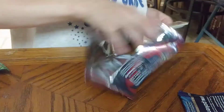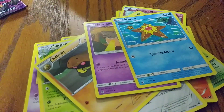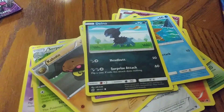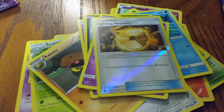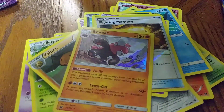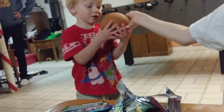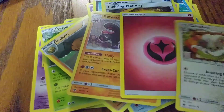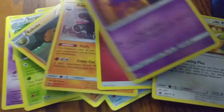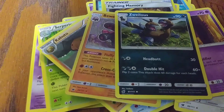These are getting easy to open! We have: Pumpkaboo, Staryu, Dino, Aerodactyl, Gastly, a Fighting Memory, Beware trainer card — hi Taco Gibby! — a Fairy Energy, Cinccino, Haunter, and Zweilous.